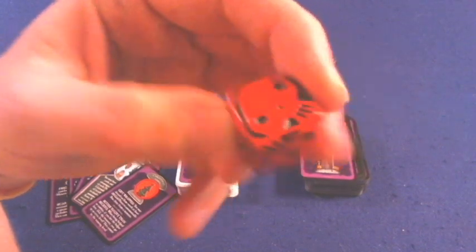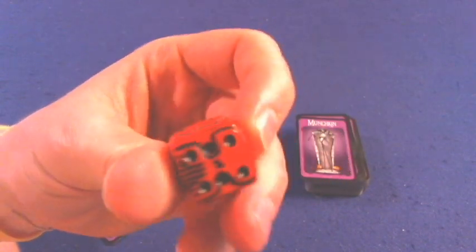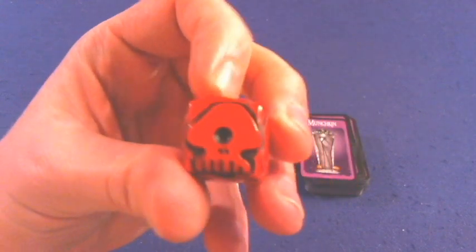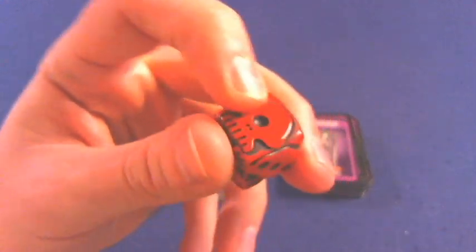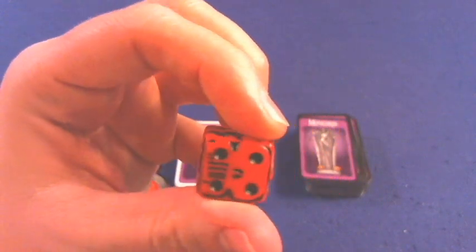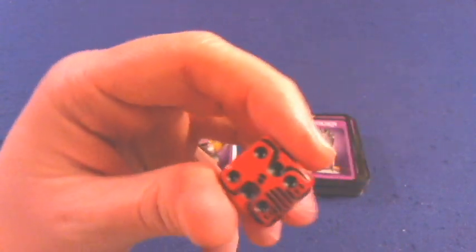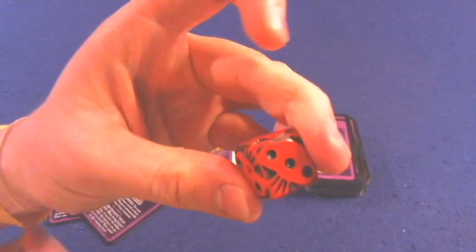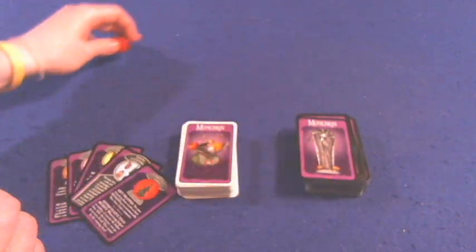The custom D6 die is just absolutely out of this world. Oh my good gravy. Normally the custom D6 die you get in Munchkin has the Munchkin symbol replacing the one, which is a little bit discouraging, but still a very nice die. This might be the nicest D6 die I have ever seen, period. Very big praise on the die.